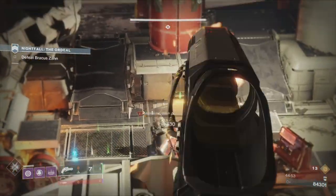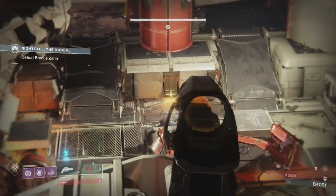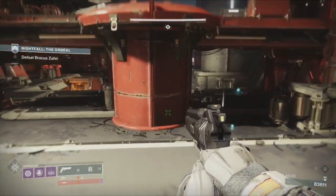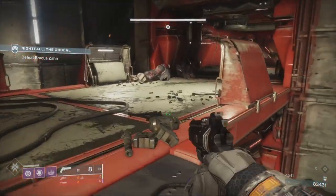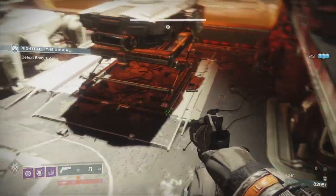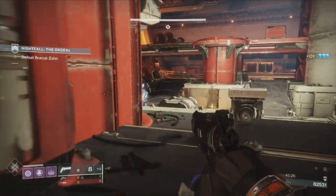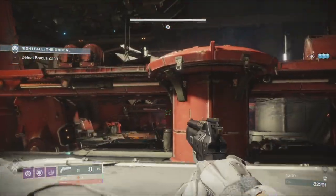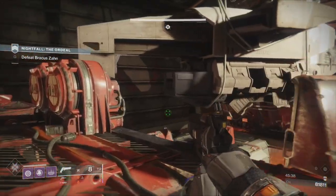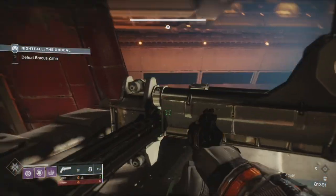Looking good — reload — and then he does that thing. That mechanic is one of the main reasons the Barrier champions are just stupid. I logged two headshots and a couple of body shots that should have killed him. Now I'm scrambling for ammo. No ammunition — I've used up all the reserves. They are really bad for draining your ammo.